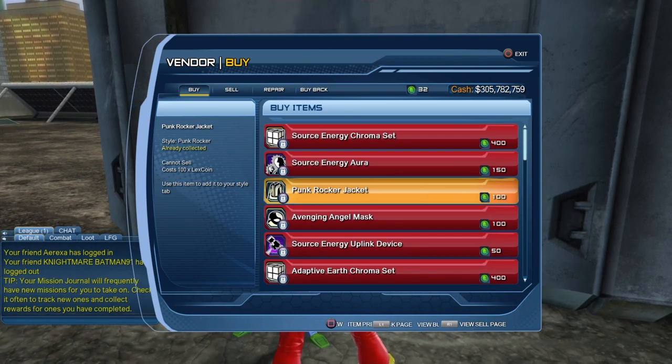It's the third item that you can purchase. As you can see, it costs 100 Lex Coins. And this week we get double Lex Coins when we play Birds of Prey missions, so this week would be a good time to purchase this chest piece.